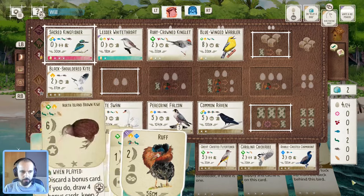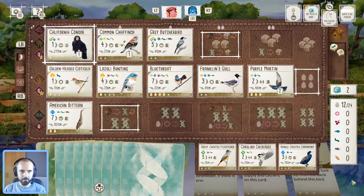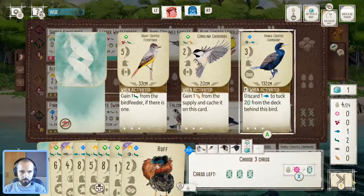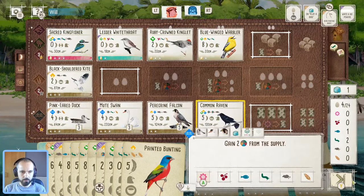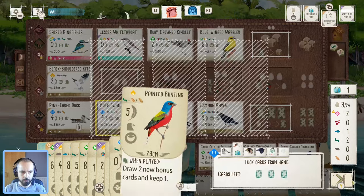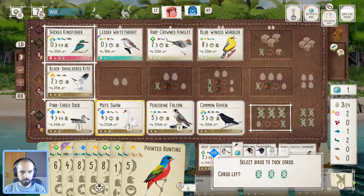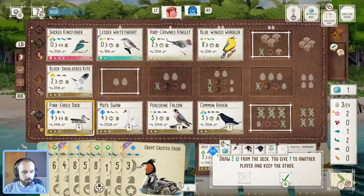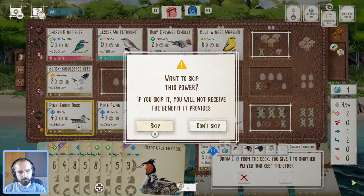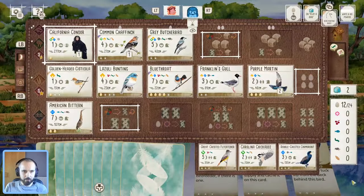They've got to play the butcher bird, so they're definitely benefiting from what I gave them. I think they're going to win the send-around — that's fine. Maybe they keep taking food and get more tucks on their chaffinch. We're going to draw cards and find some other nice stuff. We'll use our raven, get some nectar — it's going to hit, very nice. Too late for the swallow at this point. Keep getting these tucks off the mute swan — very nice.